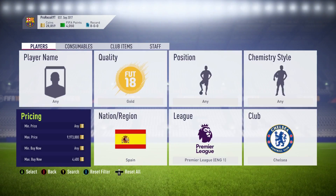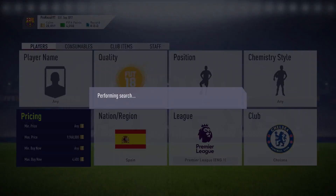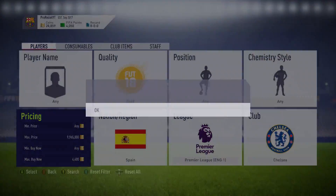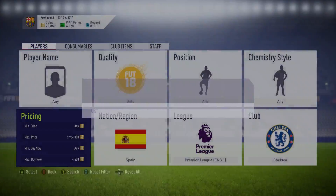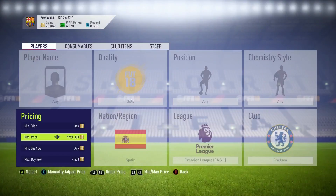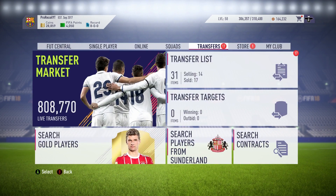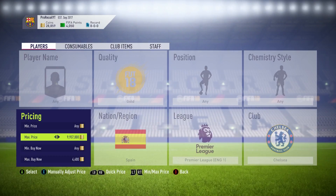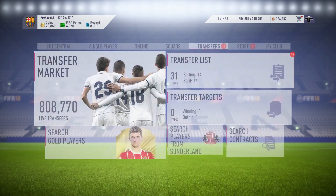I sold all of these cards for quite a decent profit and was very happy with that, picking them all up for under 4.4k and selling them for a little bit more. This was a very good method, and the reason I've said it's a 10k method and not a 5k method is because if you do it as a 5k method you can only pick up one card, and if that card doesn't sell for an hour you have to wait before doing the second card.